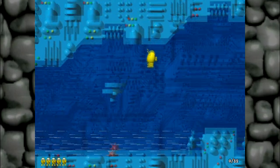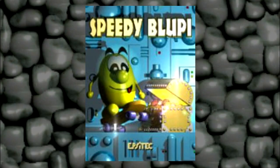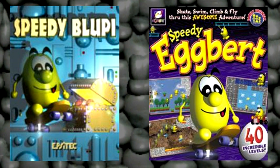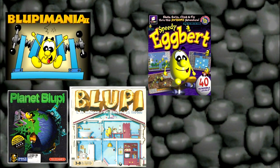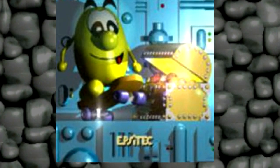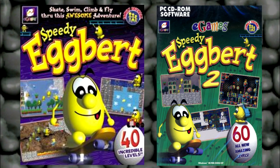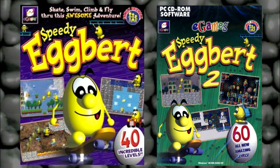This game is the most popular game in the Bluppy franchise. He was originally called Speedy Bluppy, but the people at eGames changed it to Speedy Egbert because they thought it would sell better. The Bluppy franchise has a ton of its own games like Planet Bluppy, Bluppy Mania, and Bluppy Explorer, just to name a few. This game was developed by Epsatech and published by eGames, released on September 13, 1998. This game also had a sequel which came out November 23, 2001.